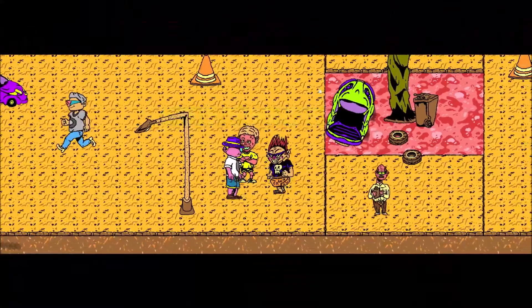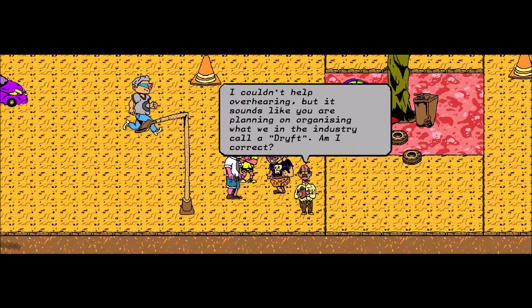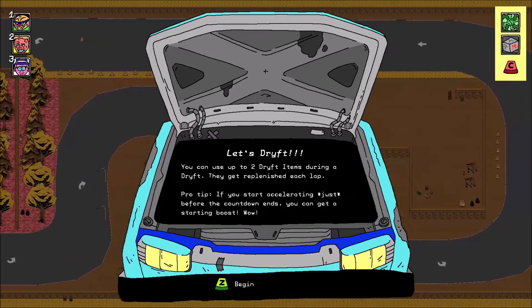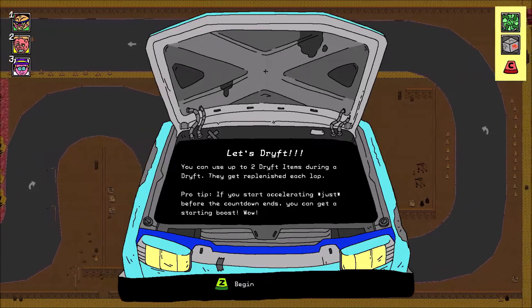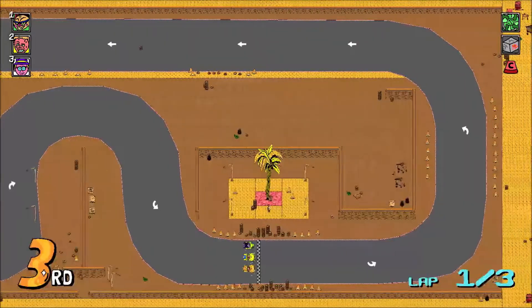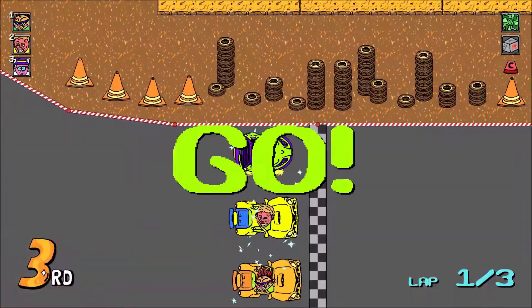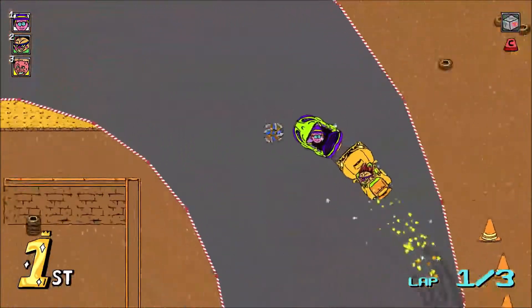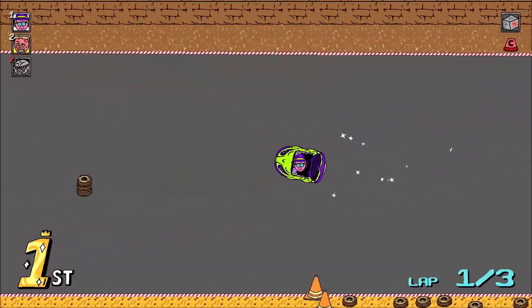Let's race. In the full version this will be where you choose your items — you can choose up to two items in a drift. For the demo, you are just given two items. We got this little showcase thing before it zooms in. Let's go. NPCs can also use items in a race now.